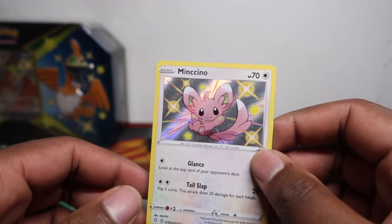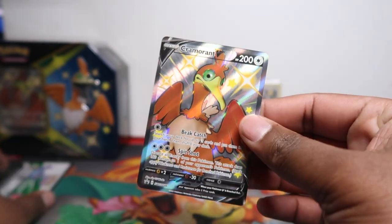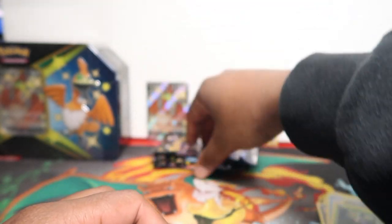I lost my sleeves so I had to get some new ones. Minccino there, and then a Ditto V. We've done like ten videos of Shining Fates today so I had to take a little pause to charge one of the batteries. This is the Cramorant promo — there's a code card to get that online. Good thing about these tins: you're guaranteed a shiny in every single tin, a nice way to build your collection if you're starting out.